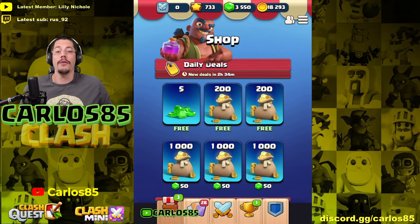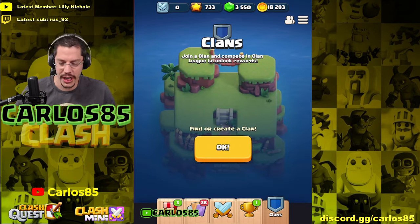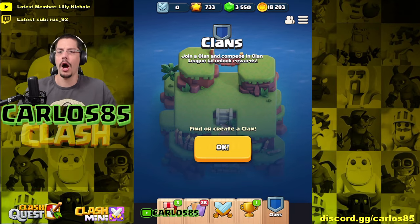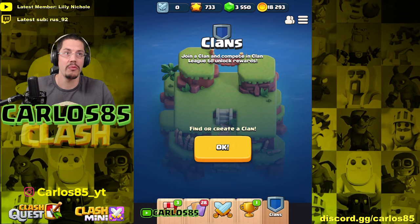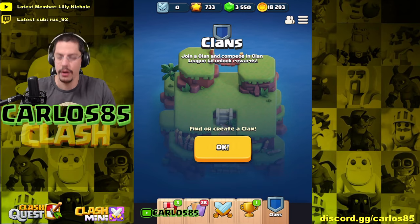Alright, if you want to find clans, the button is on the right. If you click on the shield, this is the clans screen. I will show you first how to create a clan, and then later I will join my clan that I already created. Then we can figure out how it works. So: 'join a clan and compete in the clan league to unlock rewards — find or create a clan.'